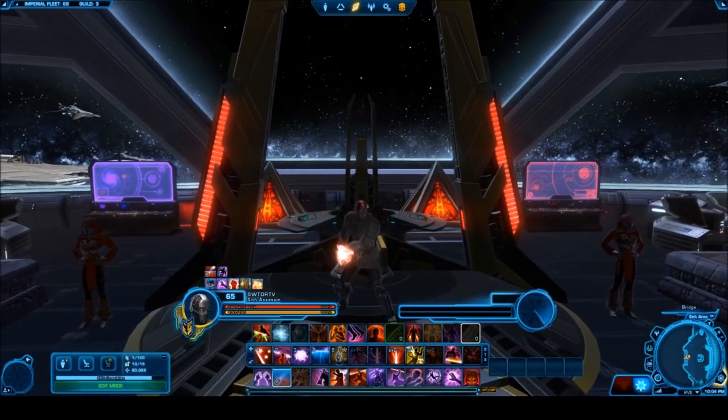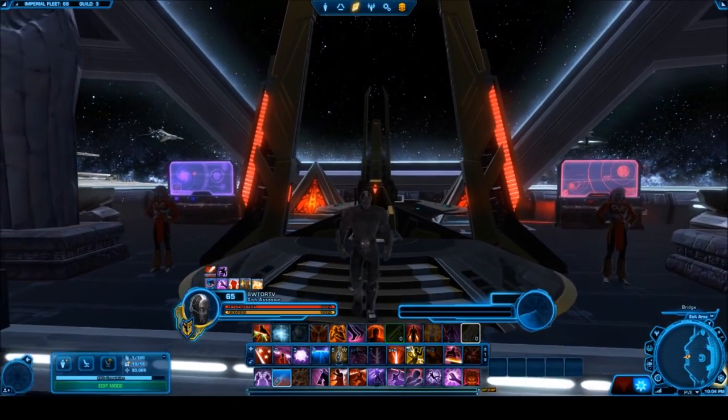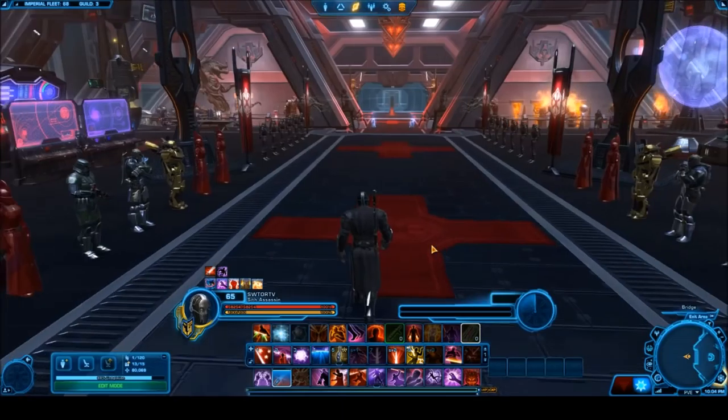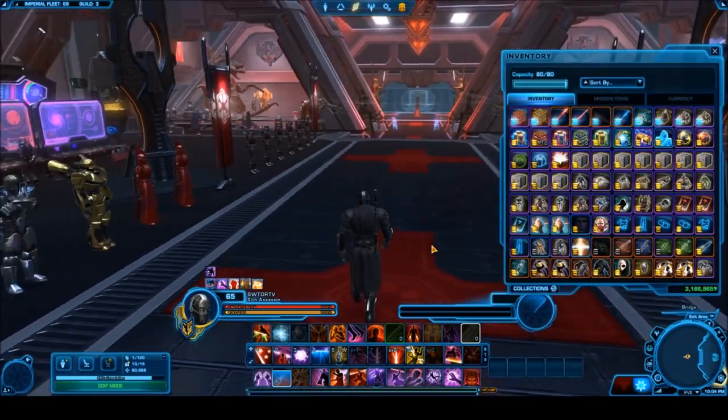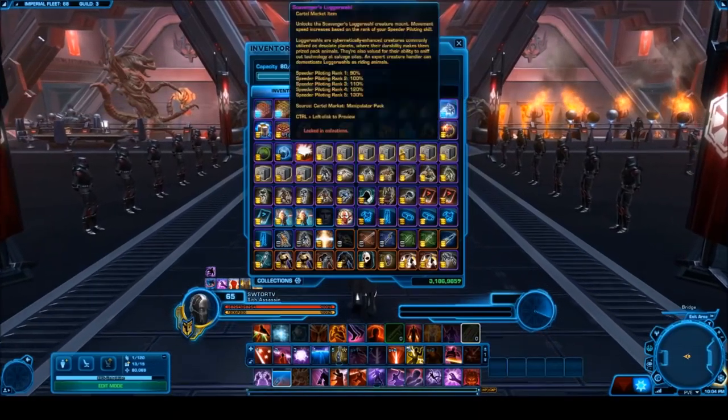The only way to enter is to be on the Satyoshan server. If you don't already have a character there, just make one. In the comment section below, post a comment with your character name. I will select winners in about a week's time, and we do have some really awesome prizes — over a hundred of them.